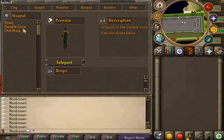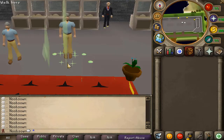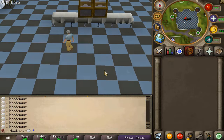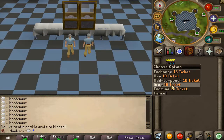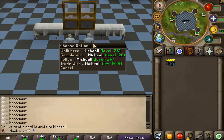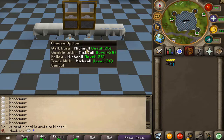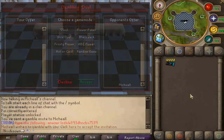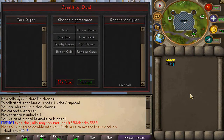In the useful teleports you also have a gambling zone you can teleport to. Of course, at the gambling zone you can gamble your bank away, so let's go ahead and do that. We are at the gambling zone - I got myself 10,000 one-bill tickets. Since the server isn't yet released to the public, I'll be gambling against the dev here. You just right-click gamble and once you accept the invite, you get this super cool interface.